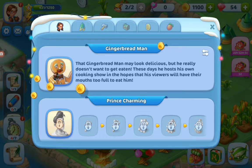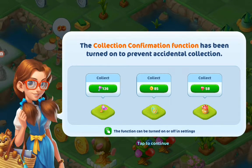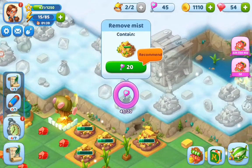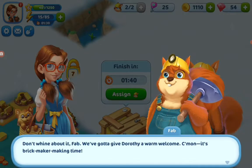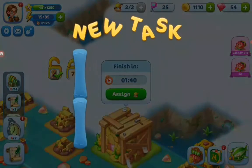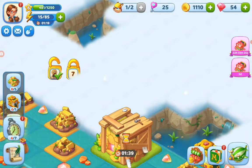We woke up the gingerbread man. Next is Prince Charming — the waker. So let's see if we can open up that land. Got some interesting items there — a big cradle that takes 140 to fix.